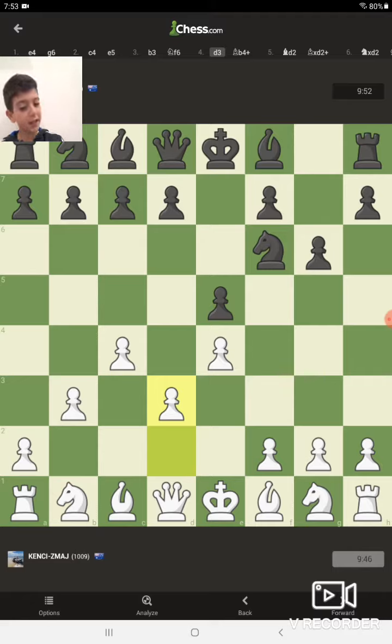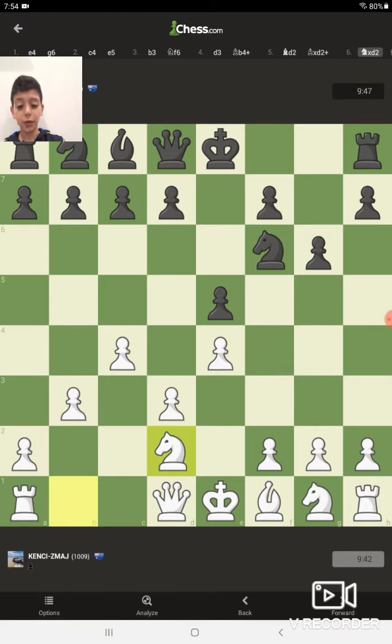Maybe I shouldn't have played that, I don't know. Anyways, he gives me a check at B4 with his bishop. I don't want to lose the knight, so I'm going to protect against the check with my bishop — and I'm not going to move my king so I can still castle later if I want. But he does take. We'll take back with the knight; no need to take with the queen yet.